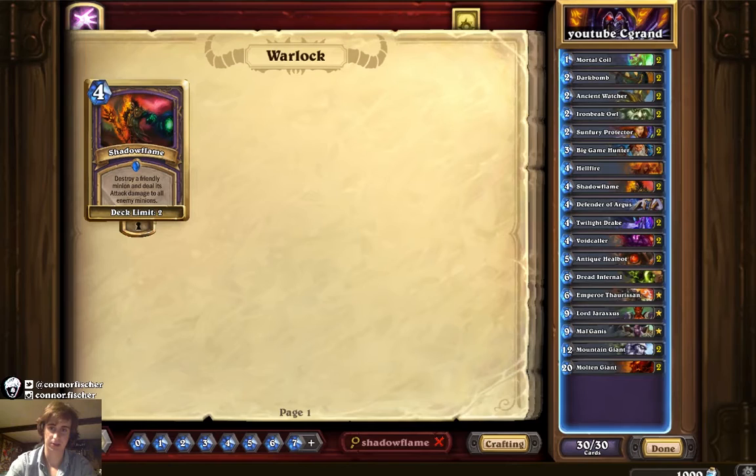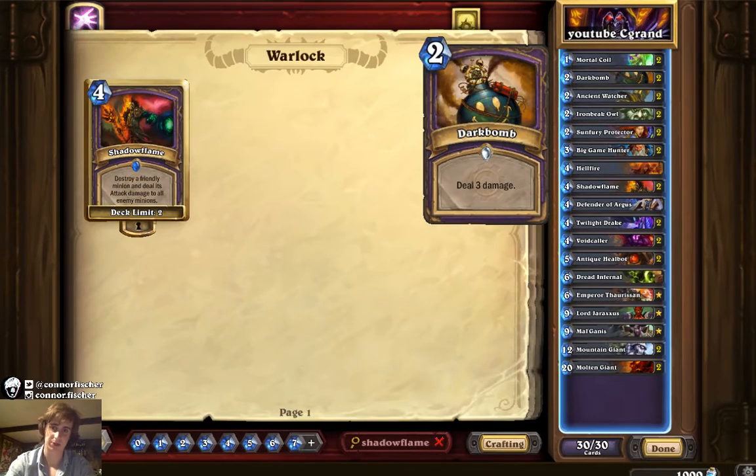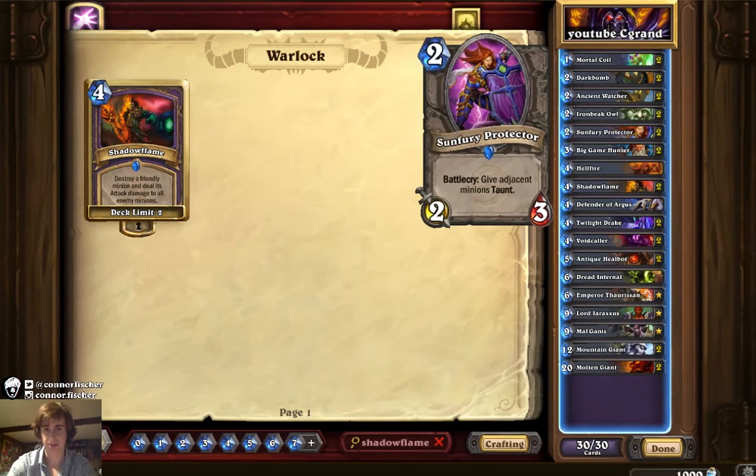Two Mortal Coils — really strong against Hunter, Zoo, and aggro Paladin. Two Dark Bomb — very good against Patron. Three is the magic number right now; the Mage deck that plays Flamewaker, and even their other minions like Mana Wyrm, have three health, so it's really good against mech variants too. Two Ancient Watcher — such a strong card, whether it's just a taunt or to combo with the Owl. Two Sunfury Protector — pretty standard; you want to taunt all your big guys and your Void Callers.